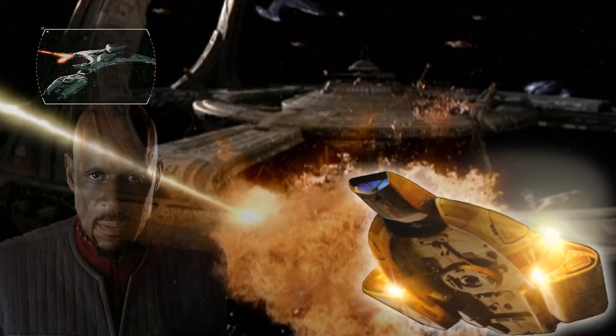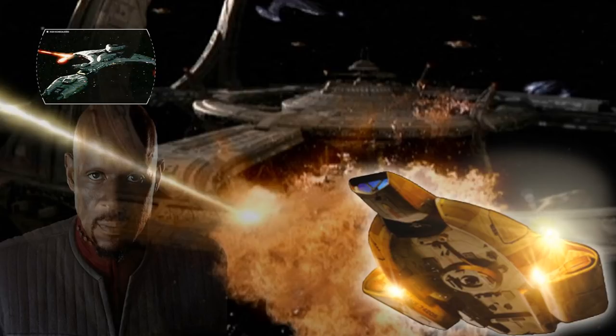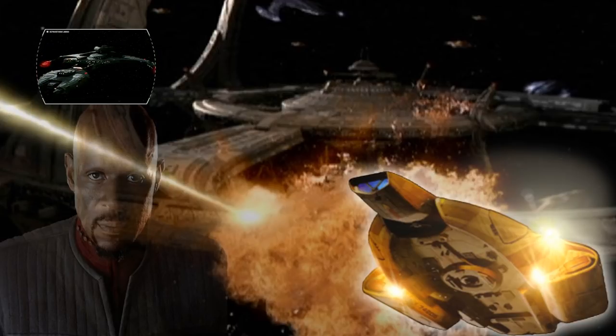The Vor'cha-class starship was the natural successor to the K'tinga-class. Originally only used for high-ranking officials, it found itself in general use in the 24th century and was once boasted as the flagship of the Klingon Imperial Navy. The ship had a crew of up to 1,900 and could reach warp 9.6. Highly versatile, it had 18 ship-mounted disruptor cannons, one large forward disruptor, and up to 3 torpedo launchers.